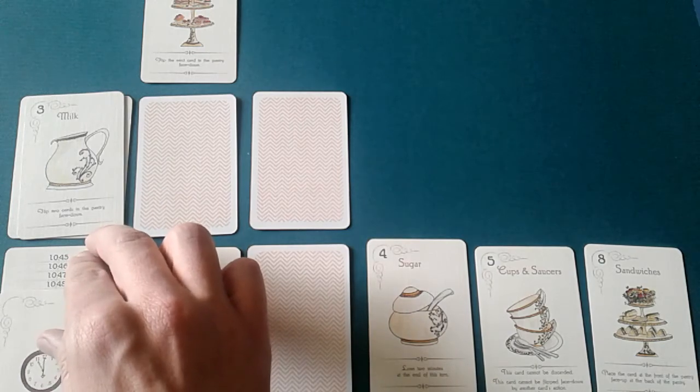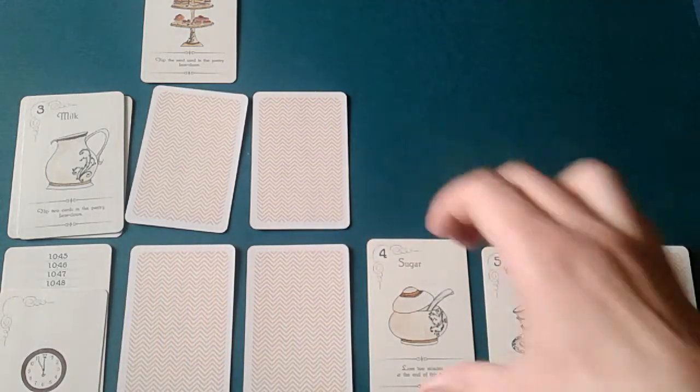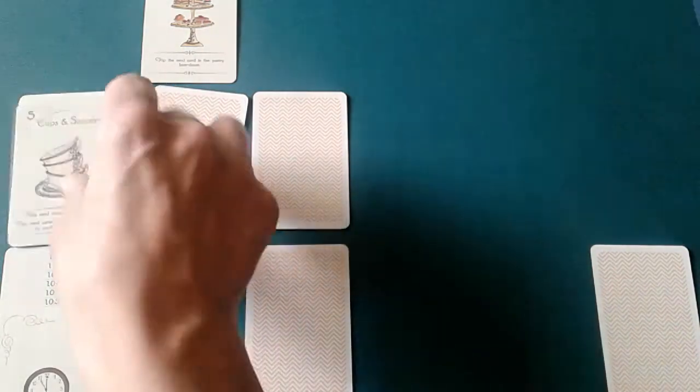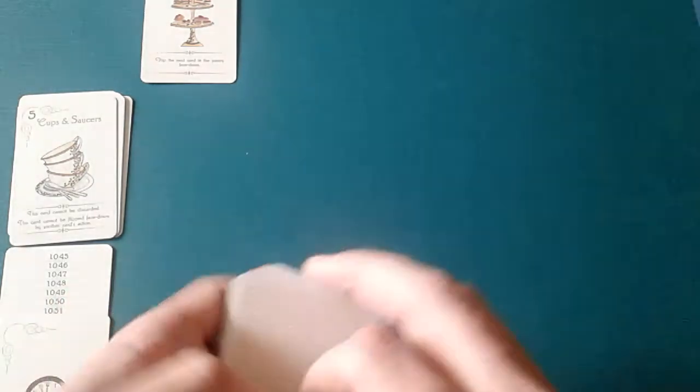We've only wasted one minute so far, and that's all we can waste. We discard the next card; for the servant, we flip it face down to bring a card down, then discard that card — still no waste of time. We score three, costing a minute, and flip two cards face down: eleven and eight. We score four, costing two minutes — that's fine. Then we score five — great! Now we reshuffle.